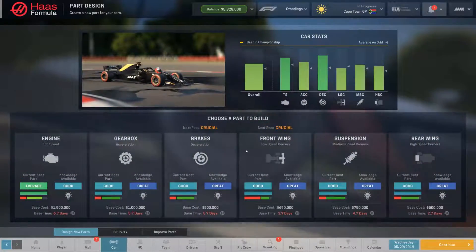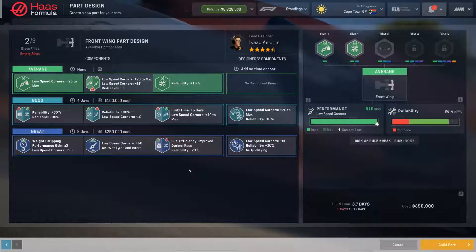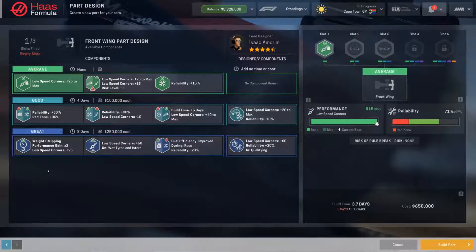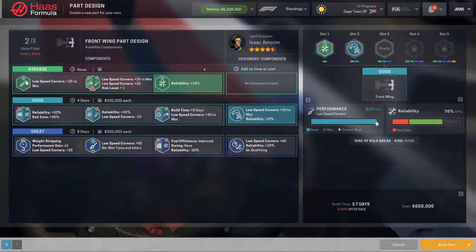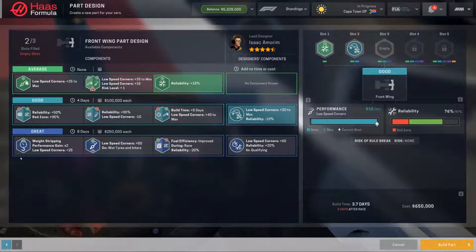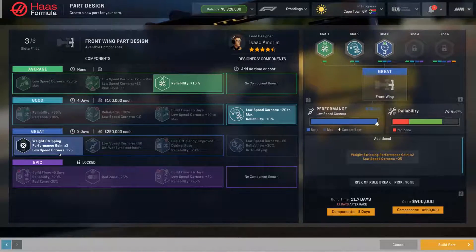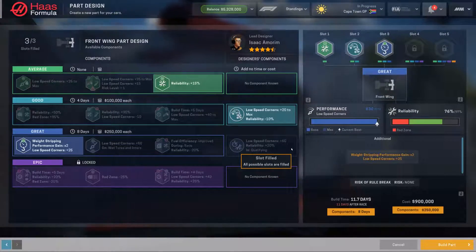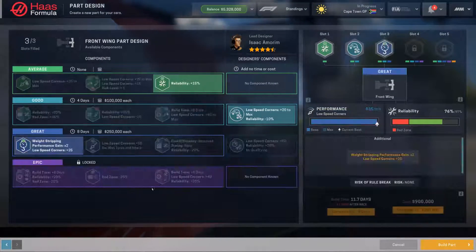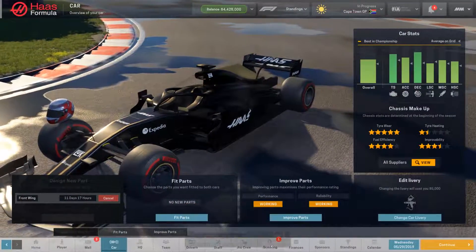Let's design new parts — I want a new front wing and I want it to be more reliable. Low speed corner — oh, I can pick two things from here. Low speed corner plus 20 minus 10, so we still get plus 5 reliability. And then in the last category we can do weight stripping or low speed corners on wet tires, but we're not going to do that. This is going to cost a lot of money, but let's do it. We'll do a new front wing — confirming our new front wing because we had an issue with our last front wing too.